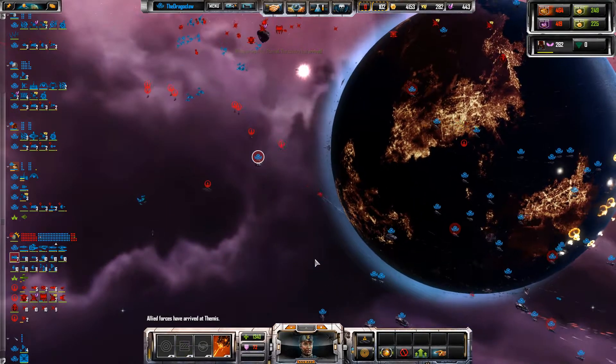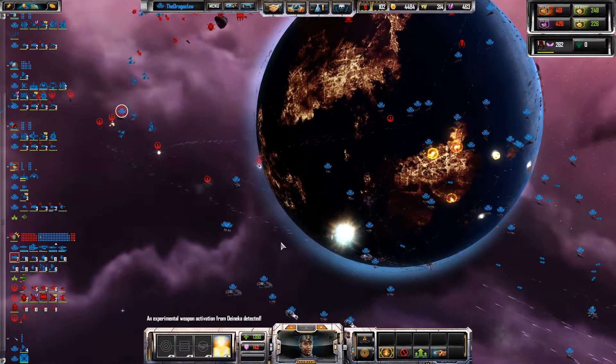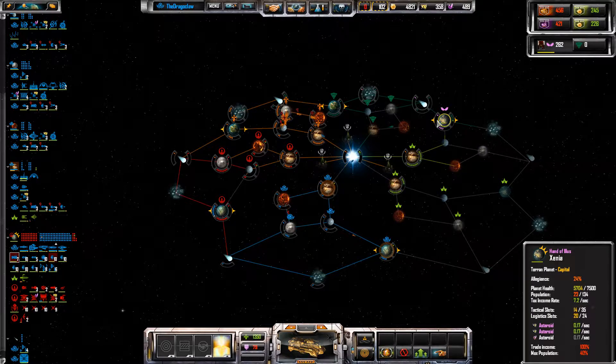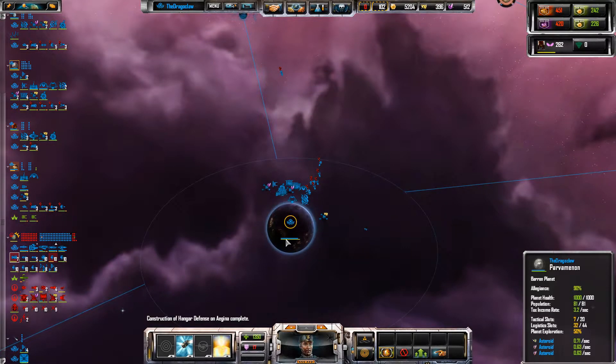It looks like Red are trickling in their reinforcements, which is good, because we can just shoot them down as they approach. A power surge of great magnitude has been detected — they've got tons of weapons, like long-range weapons. Green is bombarding their capital with nobliths. That makes me very concerned.